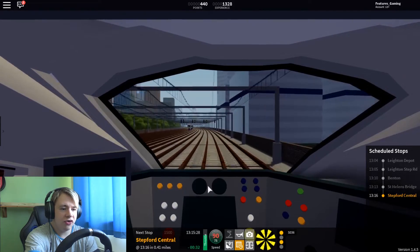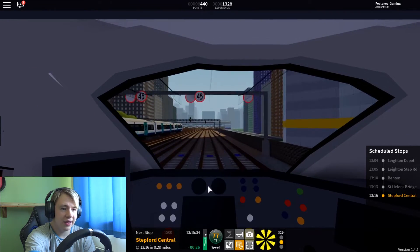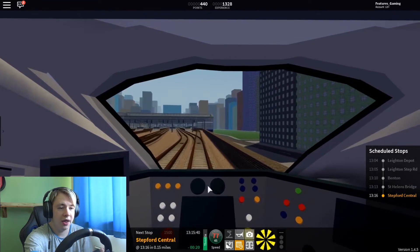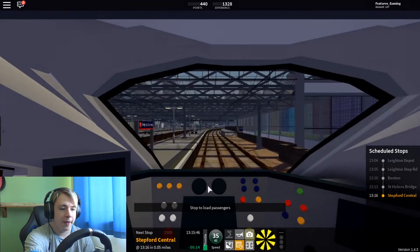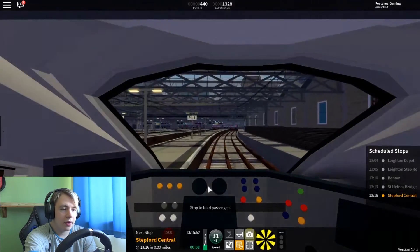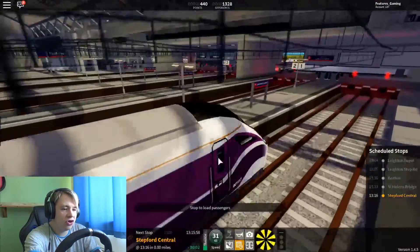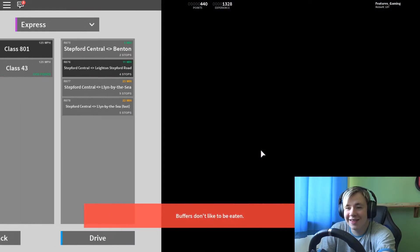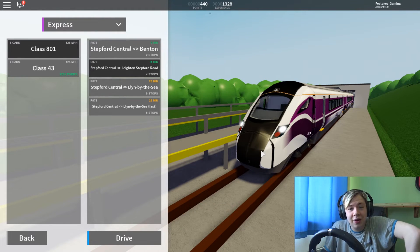Currently heading to Stepford Central now — 75 speed limit, I should have really seen that coming. There's a train that was stopped at a red light. If you see a red light you need to stop. If you go past it there'll be something called a SPAD — signal past at danger. And don't head into the buffers like I just did. I've just deleted my entire journey.